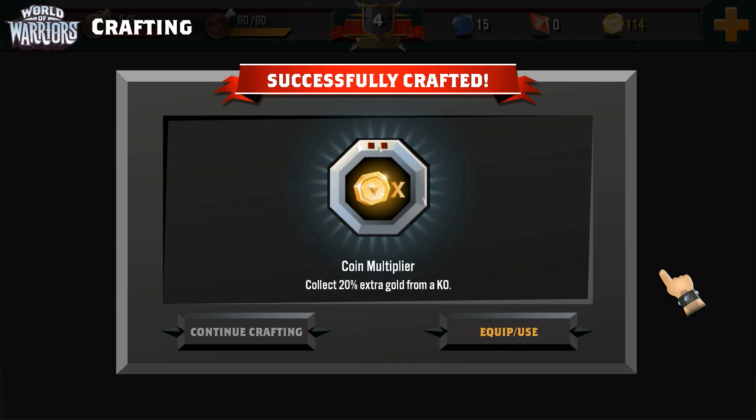Notice that when we crafted the talisman, the scroll required to create it was destroyed along with the materials. That means that when you've used up all your talisman scrolls, you'll need to get back out there to the Wildlands and find some more before you can craft again.